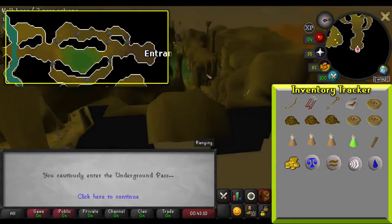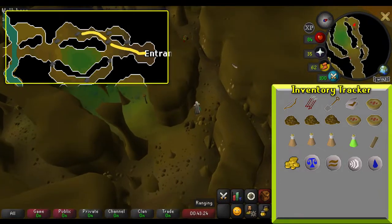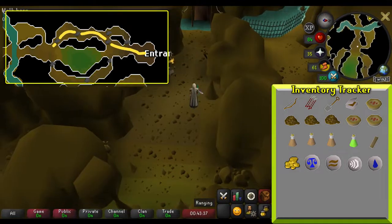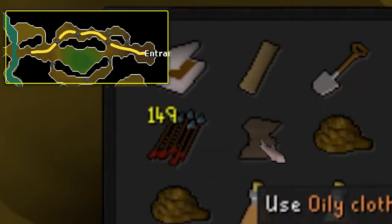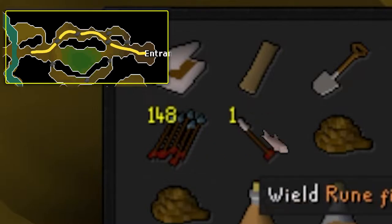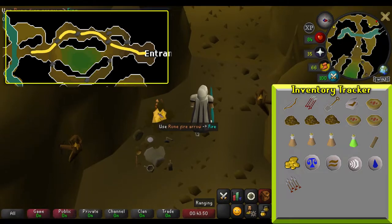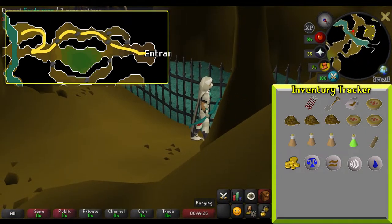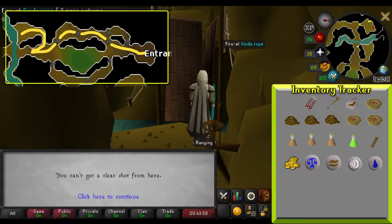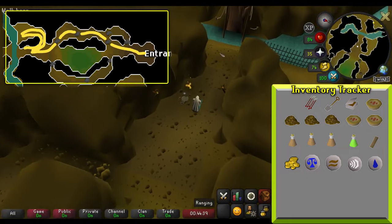Upon entering the underground pass, head west until you get to a divide with three options. Take the option to the north and climb over the rock slides. Afterwards, you should see some abandoned equipment and a bridge. Search the abandoned equipment for an oily cloth. Use the oily cloth on your arrows to obtain a fire arrow — note that you will need to have the arrow in your inventory, not equipped. Then use your tinderbox to light the arrow. After that, you can equip the arrow and your bow. Head to the other side of the wall and click on the guide rope for the bridge to shoot at it. You'll have to be on this side of the wall to successfully locate and shoot at the rope. Successfully shooting the rope will cause the bridge to drop, allowing you to continue.